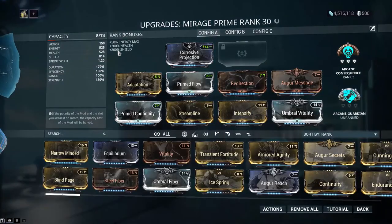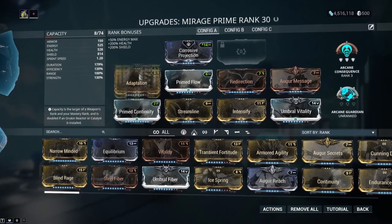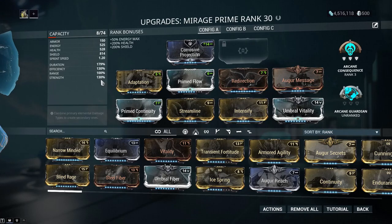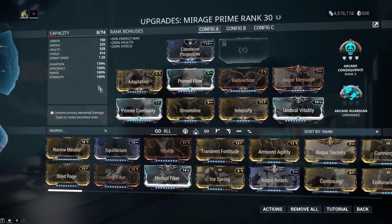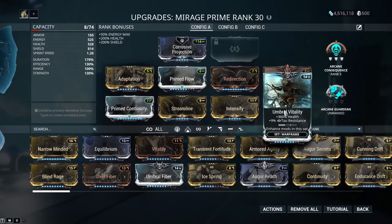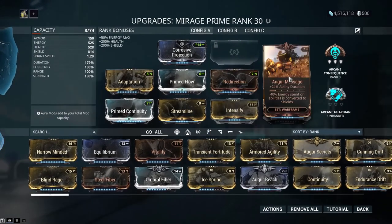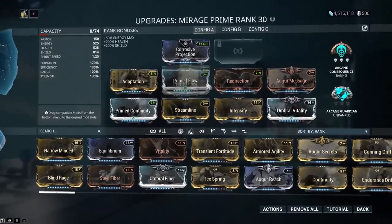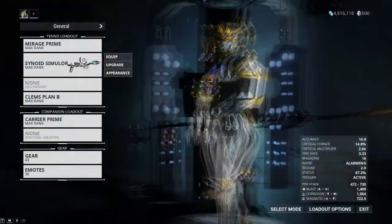This is the Mirage build I'm running. I really like Adaptation and I use it in every single one of my videos since it was released — it's good survivability. It's just 130% strength and that's about it. All these other mods — you could probably swap some out for normal Vitality or Augur Secrets or something else. But this is the build I'm running, just so you guys can see it.